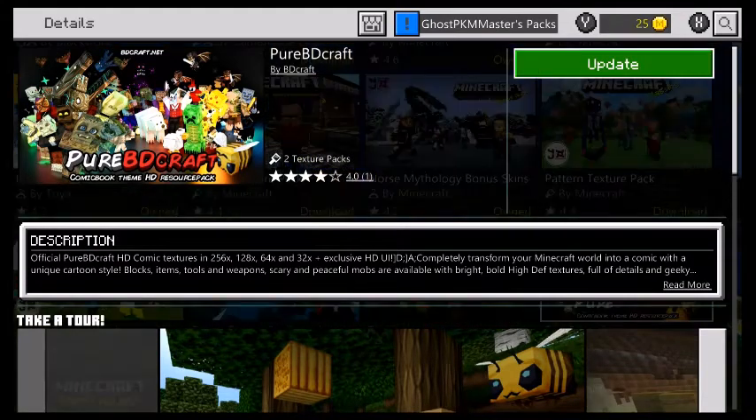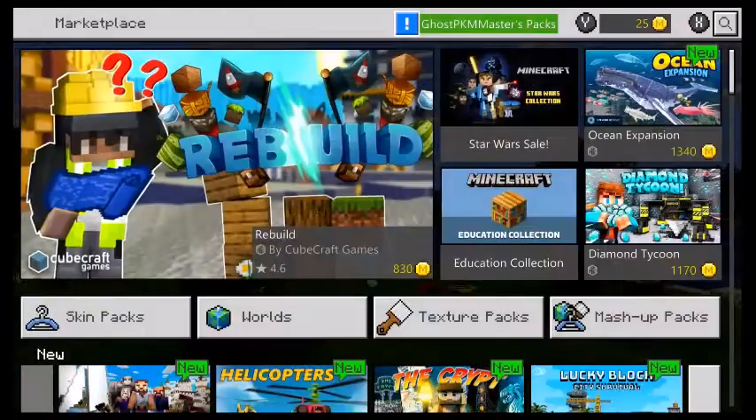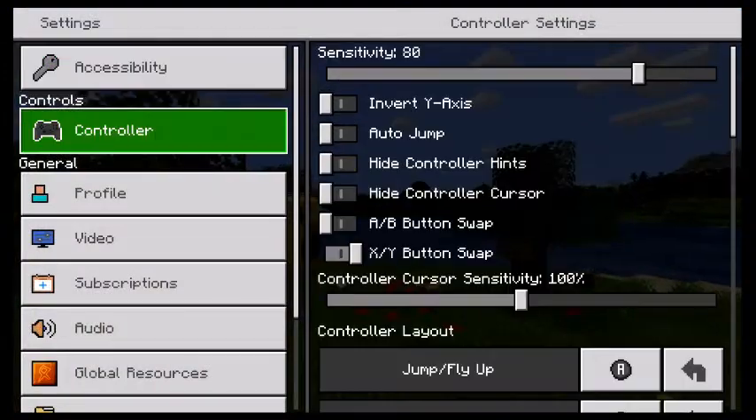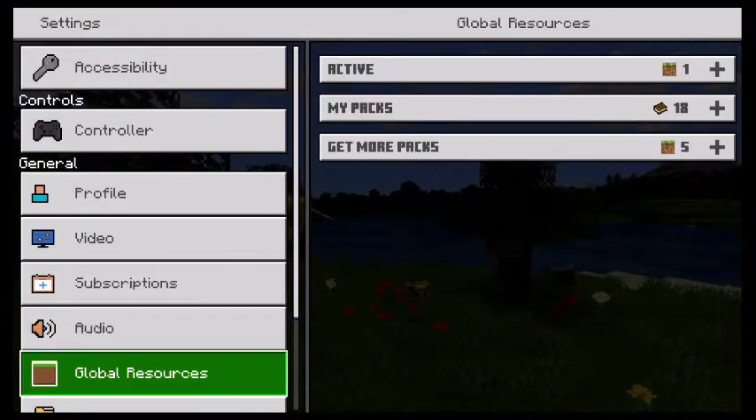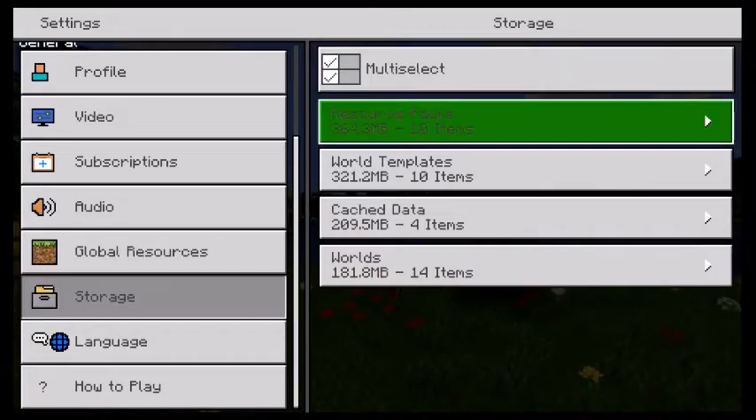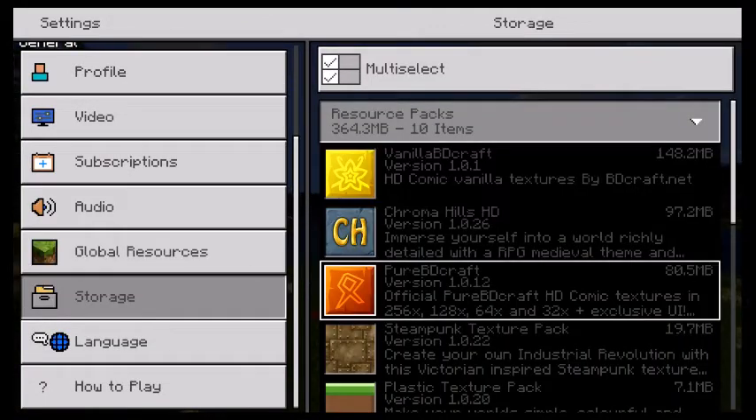So here's what you have to do to fix that. You go into your settings, you go into storage, then you go to the resource pack.